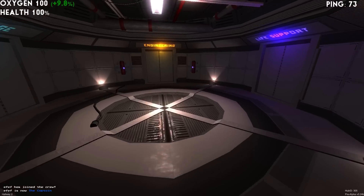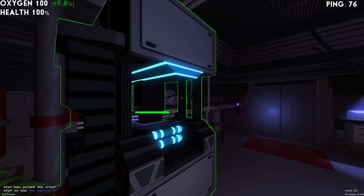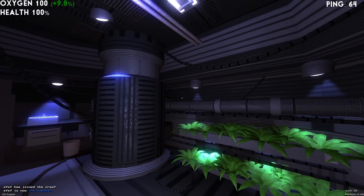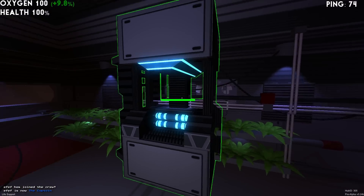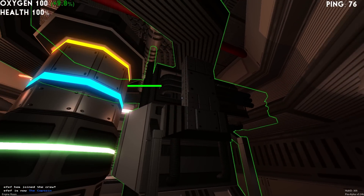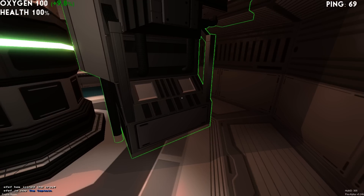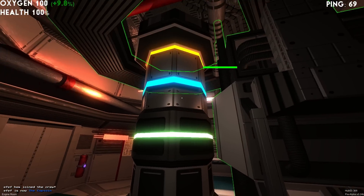In the life support room there's a device handling clean air generation as well as a few other things — this is the main system for this room. In the engine room we have the engines. There would be multiple different engines and multiple different components that you can swap out, but this is just one version.